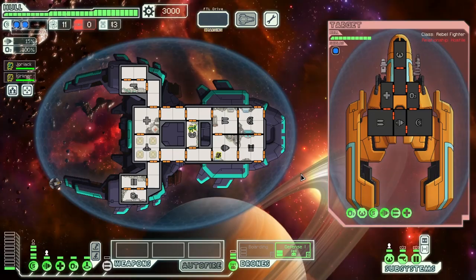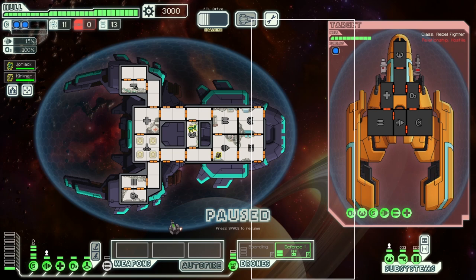Something that might not be immediately obvious about Mantis B, but that is well known in the community, is that although you have a defense drone, it's not completely reliable at shooting down missiles. In particular, the shields and drones rooms are vulnerable because they're towards the front of the ship. Any missiles coming from this area are not going to get shot down by your defense drone — if it's coming from over here, then the defense drone will target it.